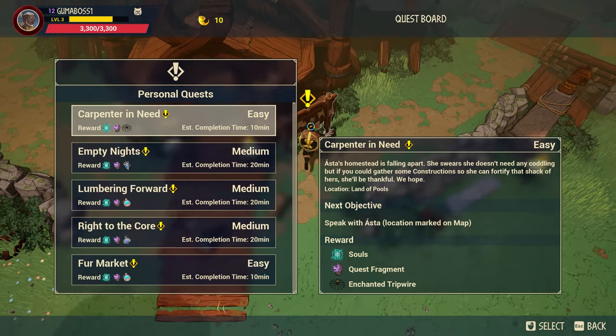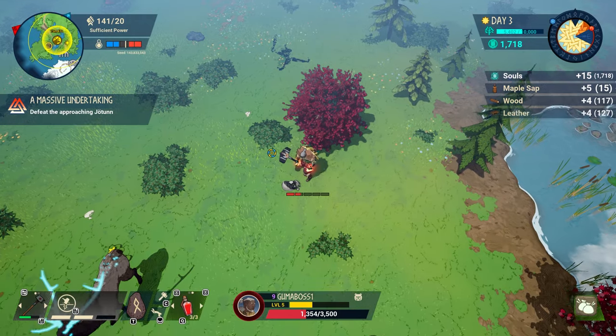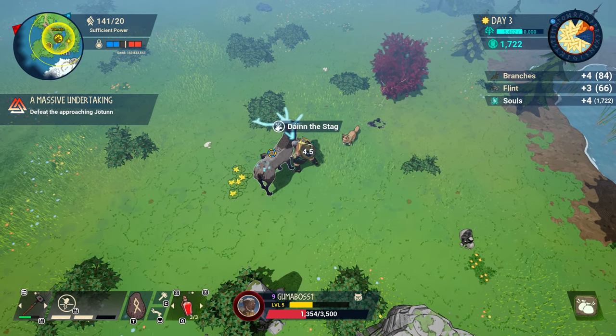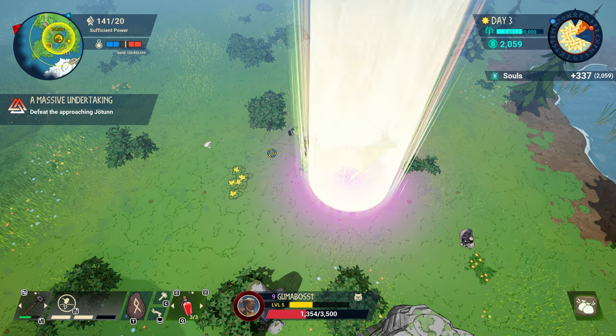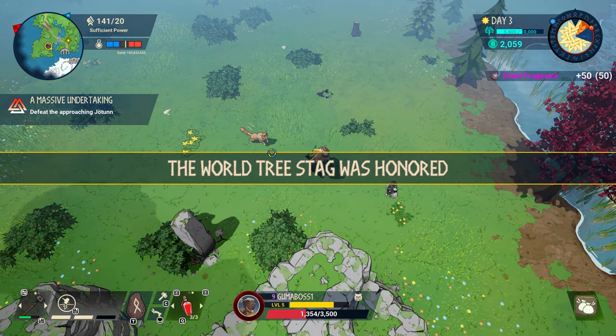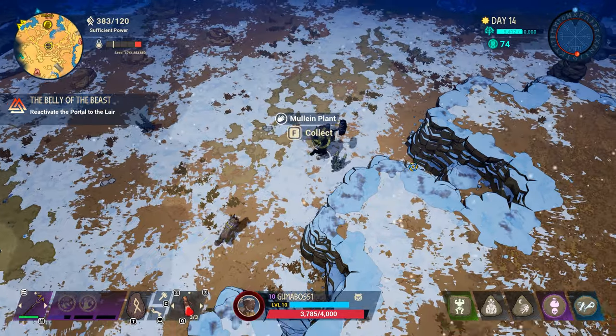Quest fragments? Grab a quest in town — even an easy quest gives you enough fragments. Event fragments? Events are randomly generated throughout the map. You may need to find an elk, rescue a prisoner, catch a chicken or rooster, whatever. RNG can play a big role here — how far is the event, are you under level for that zone? You should get enough fragments from an event though.